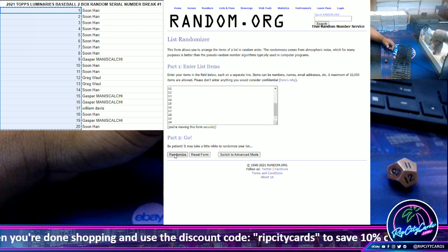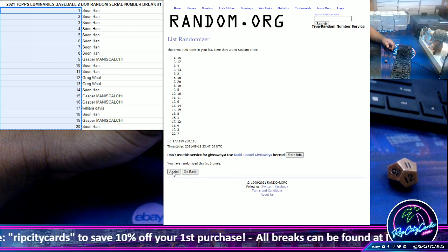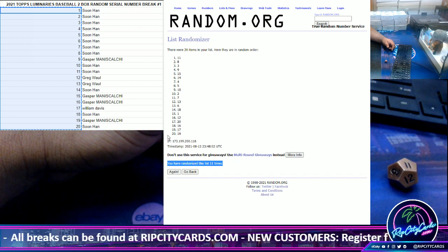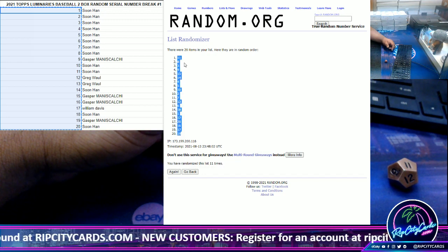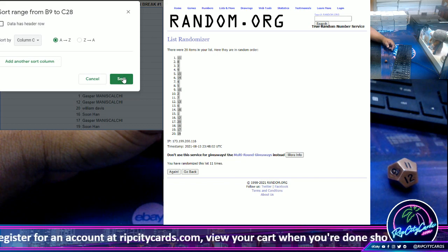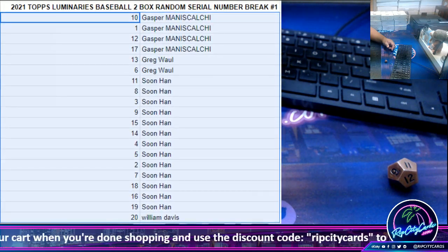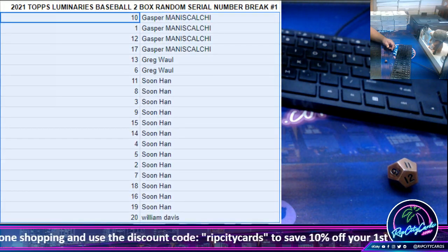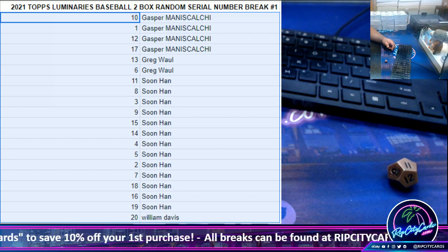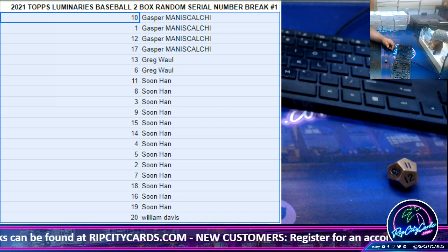All right, one through 20 — here we go. We copy, we paste, and sort by names, and there we have it. So William has number 20, Greg has numbers 13 and 6, Gasper has numbers 10, 1, 12, and 17, and Vintage has all the other numbers: 11, 8, 3, 9, 15, 14, 4, 5, 2, 7, 18, 16, and 19.